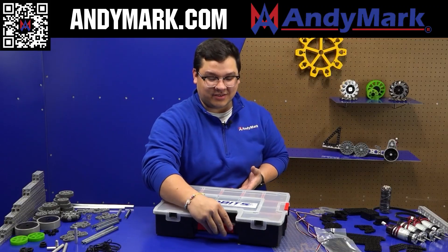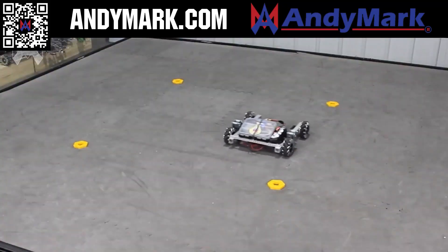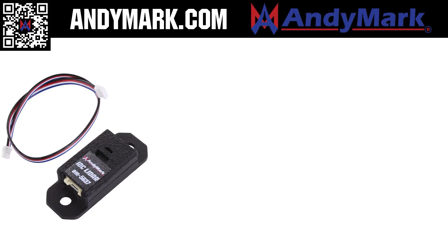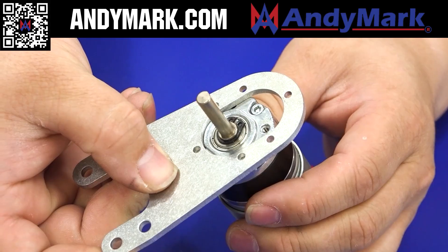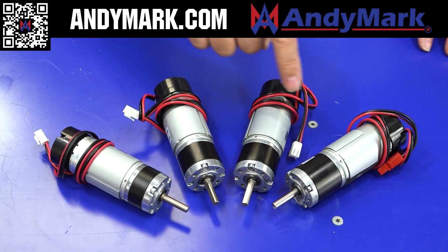Take on the Decode season with Animark. FTC teams can discover great components such as Animark's 3-inch mechanical wheels, programmable servos, sensors that detect distance, color, orientation, and many more solutions for your team. Find this and more at Animark.com, and count on Animark for the reliable service that teams expect.